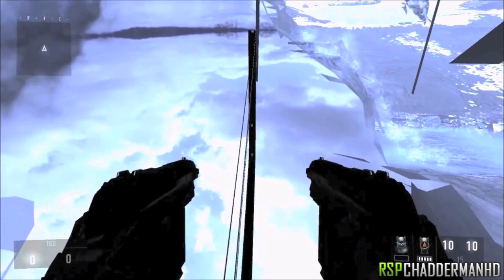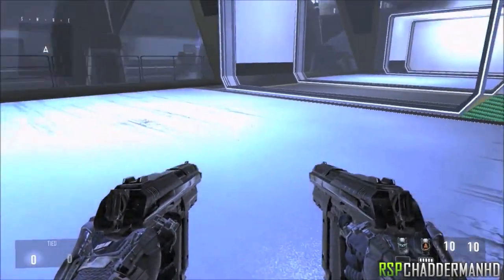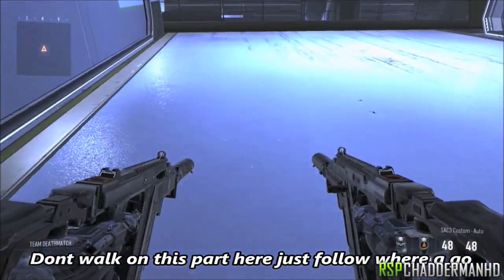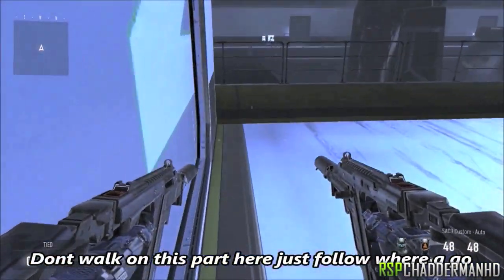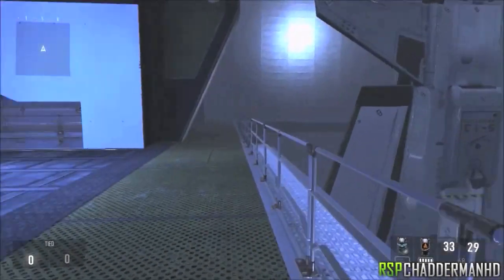Once you're down here, you just want to make sure that you don't actually go into the centre area of this place, because there's a death barrier right there. All you want to do is just follow this around and then you'll be fully out of the map. You'll be able to go wherever you want once out here.